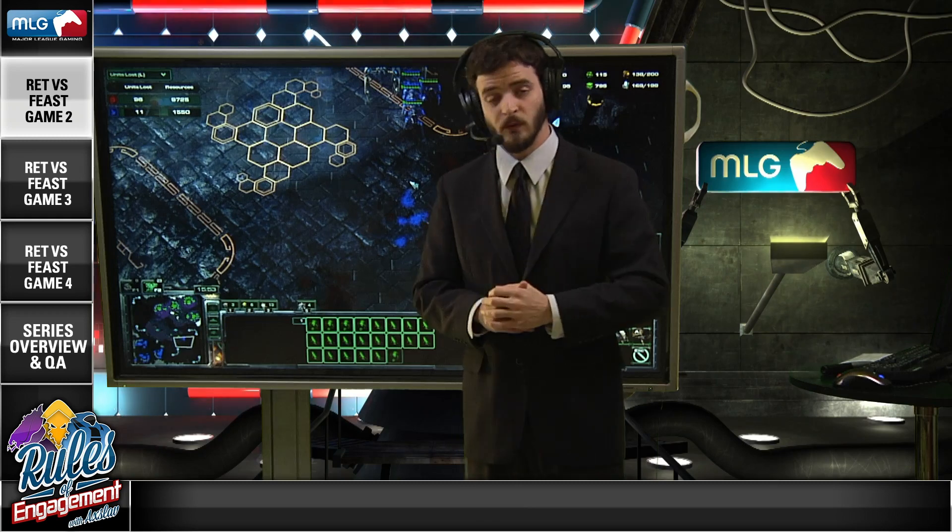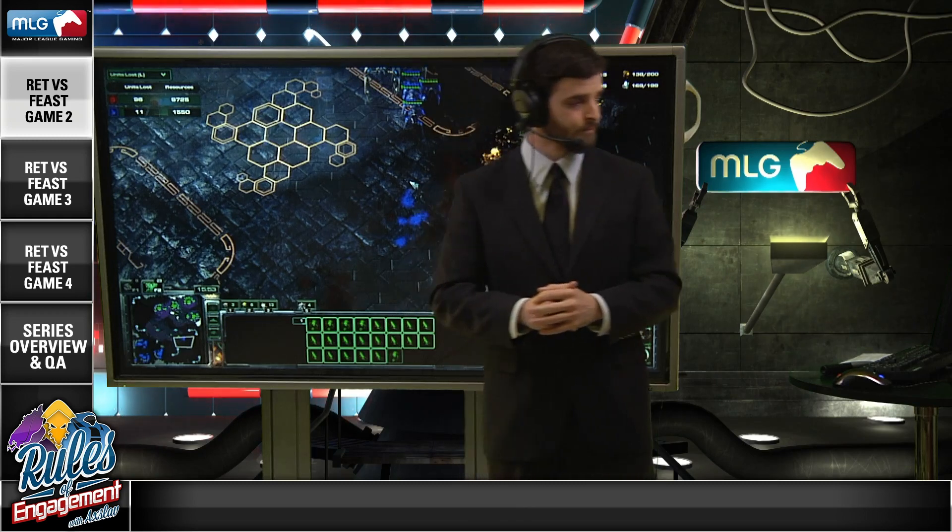For Zerg players out there, remember to keep the Swarm Hosts on your side of the map, always kite backwards with them, and make sure the Locusts are in between them and the Protoss army. That wraps up game number 2. We'll take a short break and be right back with game number 3.